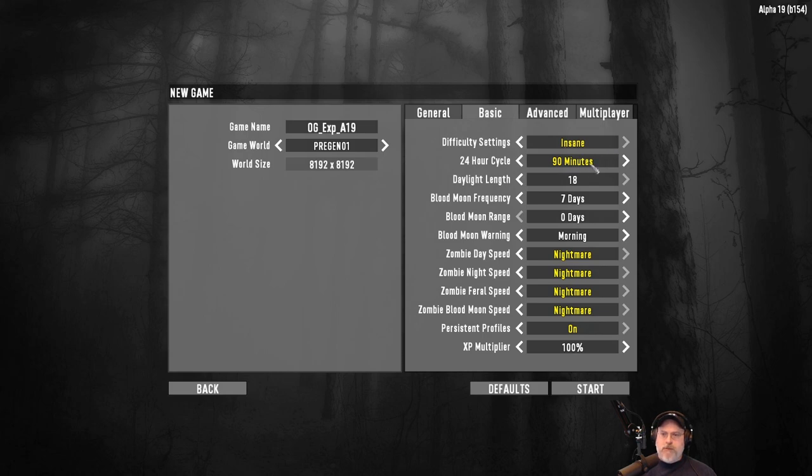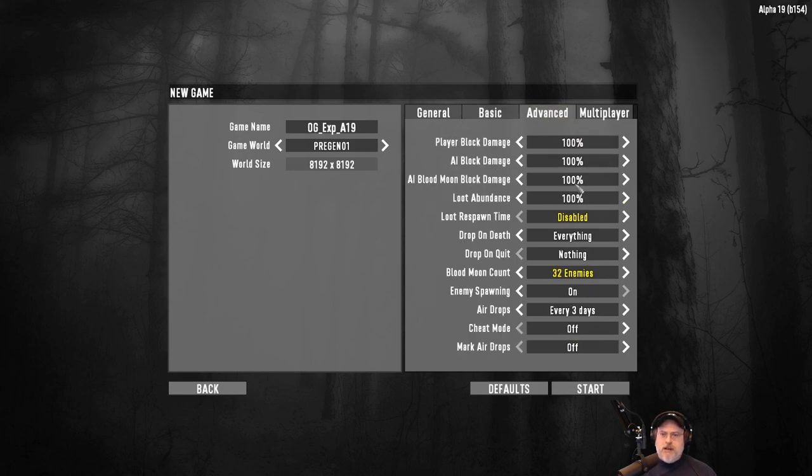We're going to play on insane with 90-minute days, 18-hour length. We'll keep blood moon frequency on seven days. All zombies are set to nightmare speed at all times. XP multiplier on normal settings. Loot abundance at 100 percent. We're going to disable respawning loot, drop everything on death, and keep the blood moon count at 32 enemies so we don't tank the PC. Airdrops are on but airdrop markers are turned off.